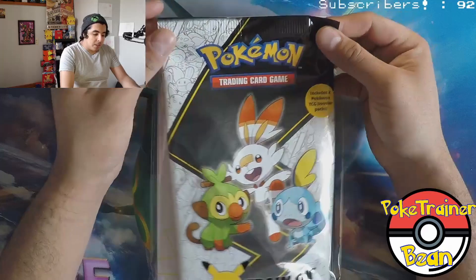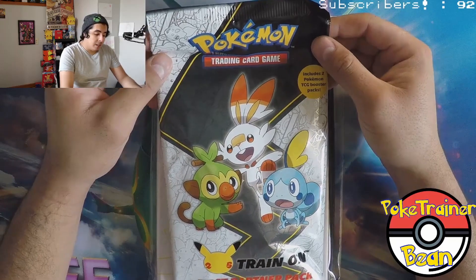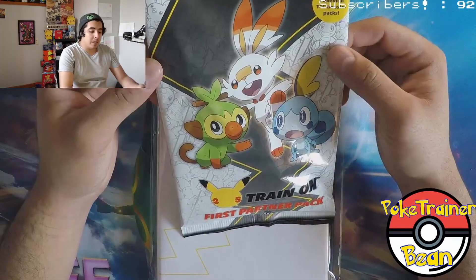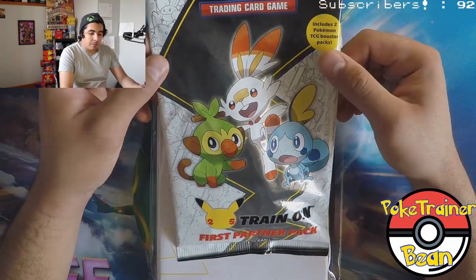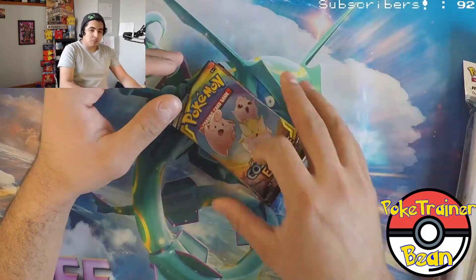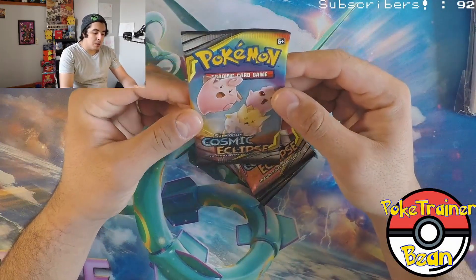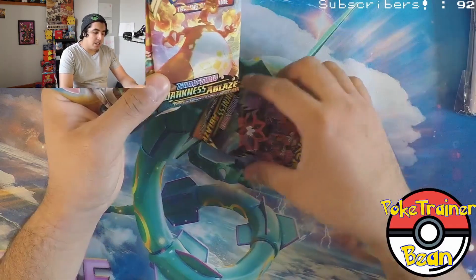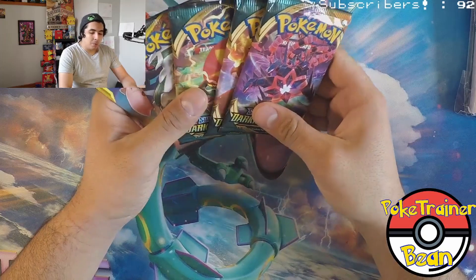Question of the day, my friends: what's going to be the card that you want to get out of this set? And are you collecting this set? I hope everybody has a chance to at least look at them. If jumbo cards aren't your thing, that's okay too. Before we get into today's video, we'll be getting into some booster packs — Cosmic Eclipse and Darkness Ablaze. Five packs, one jumbo pack, and the binder.